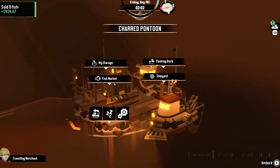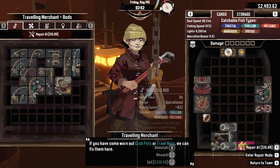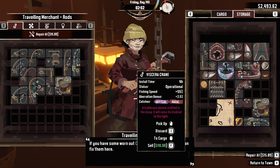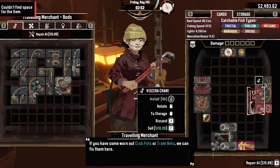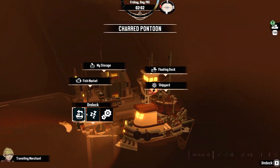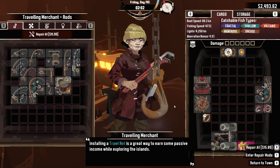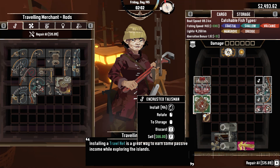Crabs are actually worth a lot, apparently. So we need abyssal stuff, meaning we need this. But there's no way to use both of them at the same time — that's kind of annoying, because we need this net. Can I put out multiple nets? What's underneath here?